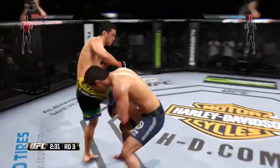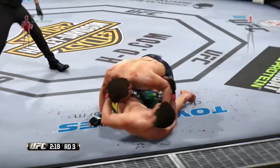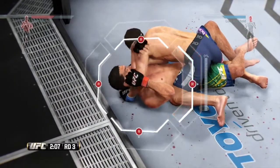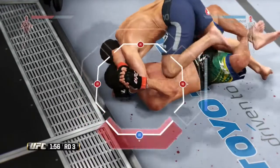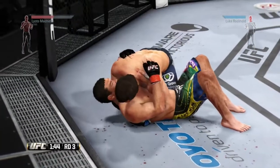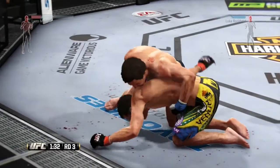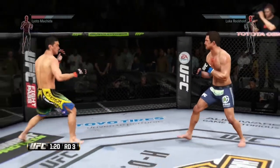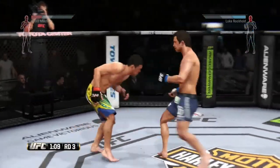That was a big knee. There it is — got the takedown. Arm triangle attempt here. Two minutes. He's got that arm trapped. He gets free. That was a close choke. Good shot to the head. Strong elbow by Rockhold. Great movement on the ground. He's being tested but he's backed up. Big hook. Nice roundhouse kick to the body.